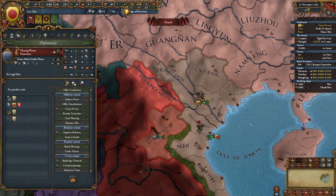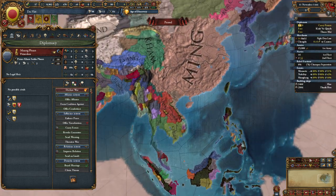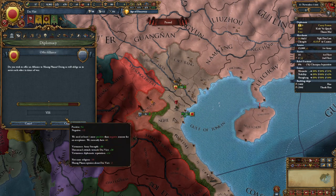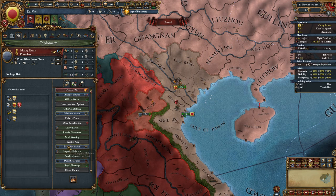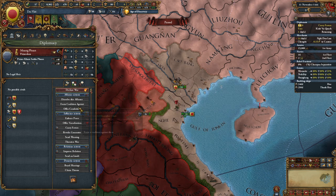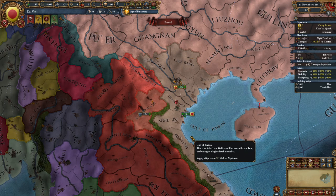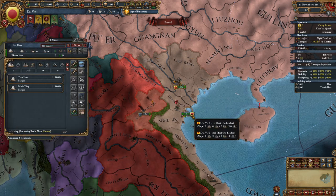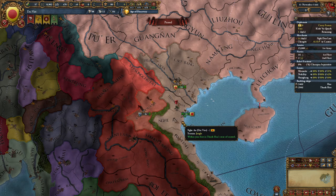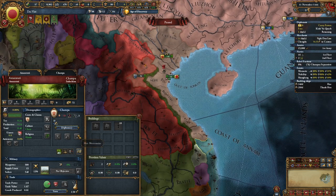This nation over here, Wang Fuan, you start out guaranteeing them as does Lan Zhang, Lan Yang or whatever. I recommend you ally them or at least do a royal marriage with them. You want to get your relations with them as high as possible so that at some point you should be able to vassalize them. If you're not going to use your fleet, you want to mothball your galleys — it will save you money and money is very precious at the beginning for the Dai Viet.